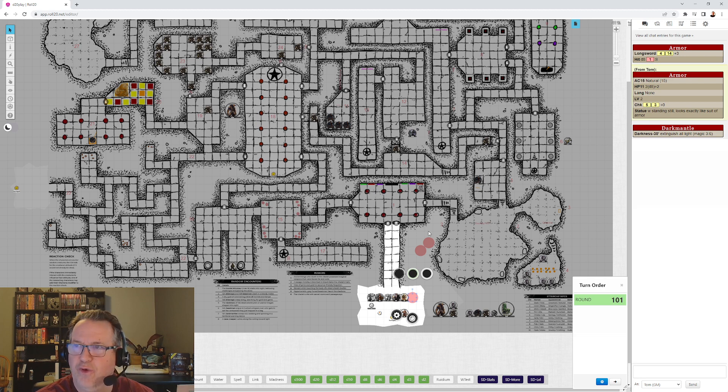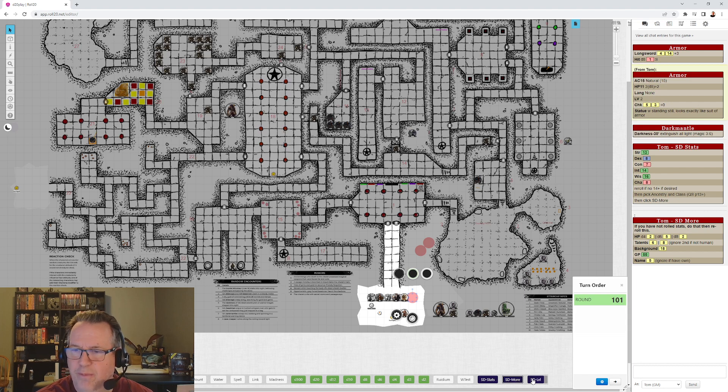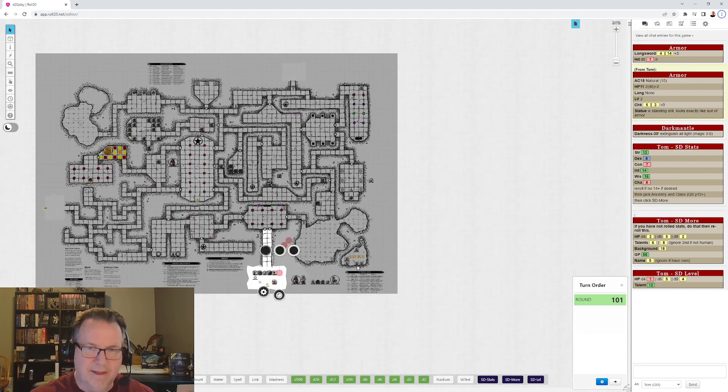But character creation goes so fast — roll stats, choose your race and class, make the remaining rolls, pick some gear, and you're done. When you level up, you get a talent roll, roll your hit points, and that's it. I've run one session of The Lost Citadel of the Scarlet Minotaur so far and had a great time. I'll be running the second session soon and will post it. Thanks for watching, please come back for more, and have a good day everyone.